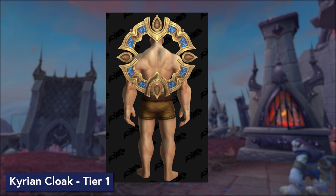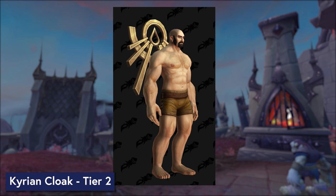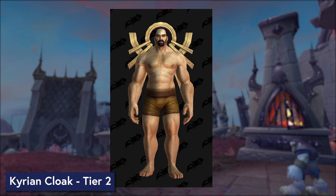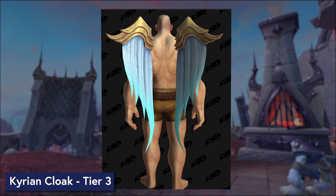So these are the Kyrian ones, and as we look through these I think it's quite clear that the word 'cloak' really just means back-slot transmog — it's more a utility term than anything else, because most of these things are not going to keep you warm in the winter, nor are they particularly cape-like, but goodness gracious are they cool. For the Kyrian we have these wings, and this third tier is giving me feelings that I don't know if they're in spite of the shirtless hairy man with mutton chops or because of him, but for whatever reason this look is kinda working for him.